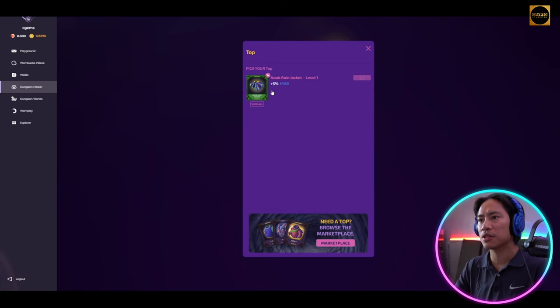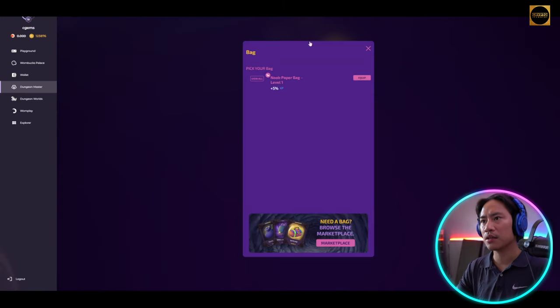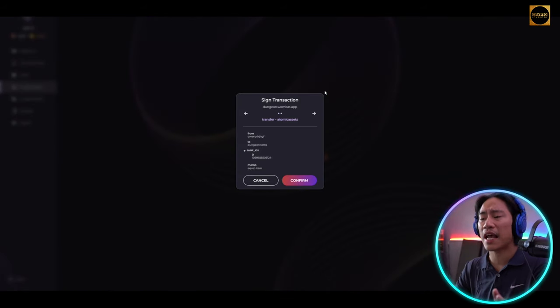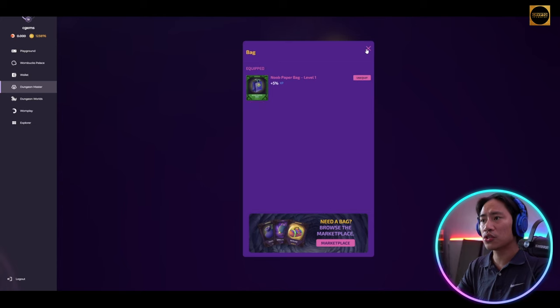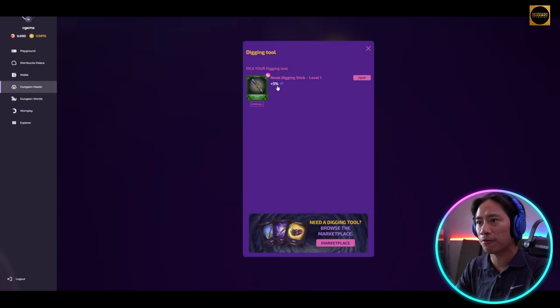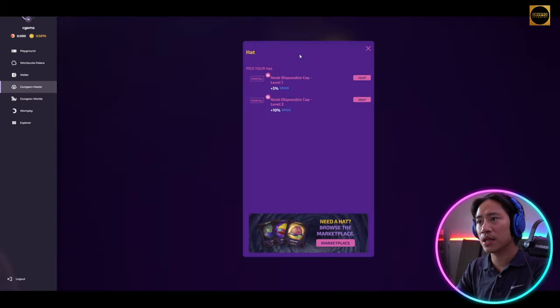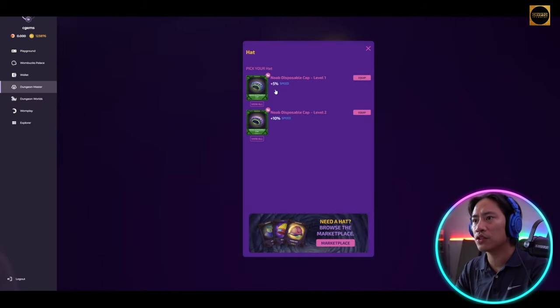While we wait, let's equip the items we have. Equip the New Dream Jacket for plus five percent speed — confirm. Close that, then equip the bag for plus five percent XP. We also have a digging tool for plus five percent XP — equip that too, and the light for plus five percent XP as well.